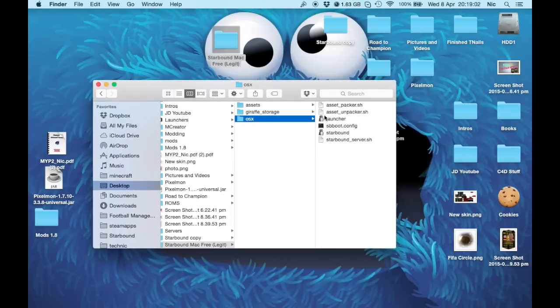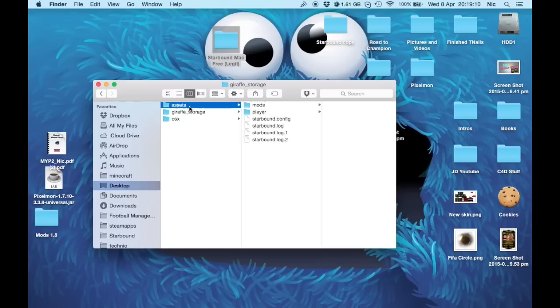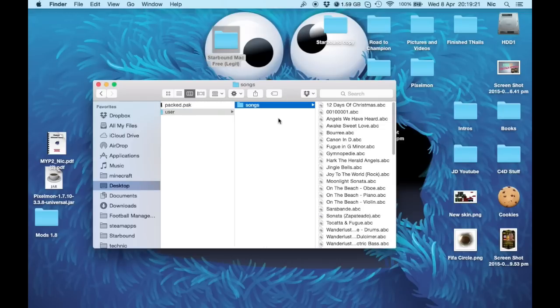What you want to do is click OSX and click Starbound. If you click Launcher, I'm pretty sure it will not work. You'll click Starbound — just ignore the other files, those are like extra files. Here is where your player would be when you make a new player. Any mods that you want go into this folder. And these are the assets for the songs and stuff.